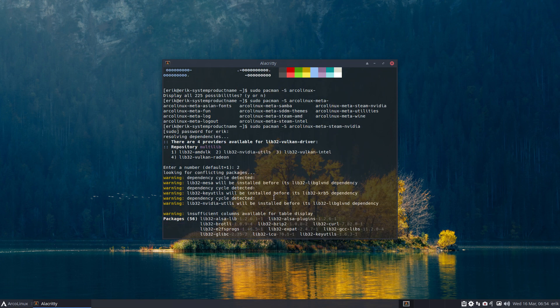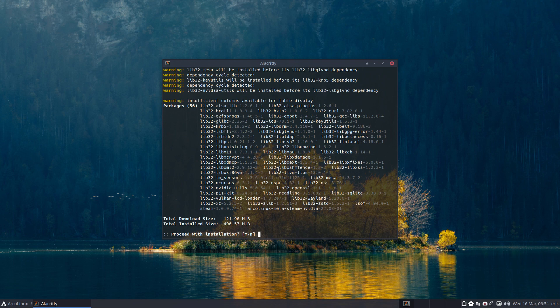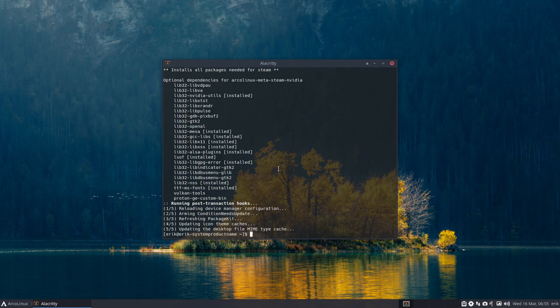It doesn't show here unfortunately, but lib32 — that's normally multilib. So then you say yes and you've made your decision. The opt depends is an interesting way of telling the user: look, these are optional dependencies for Arkanlux MetaSteam Nvidia. This was all included in the previous version and is now not installed. We can give the user the suggestion that this can be installed as well — it used to be installed together with the Nvidia and is now an option. So if you see all these packages, except that one — that one is installed.